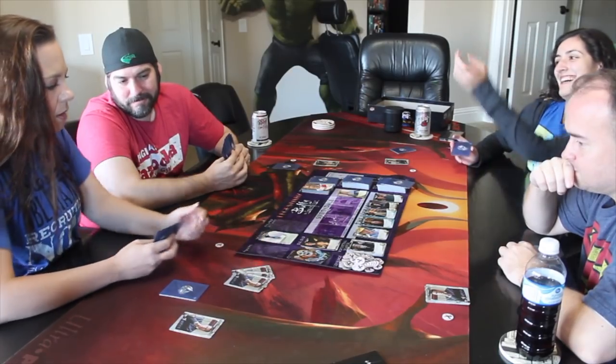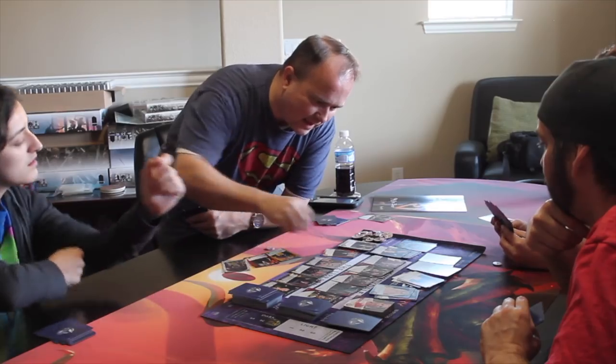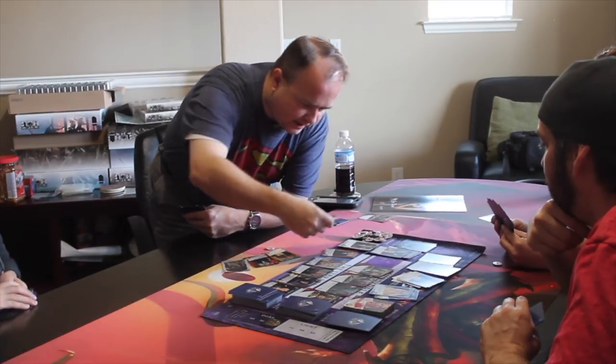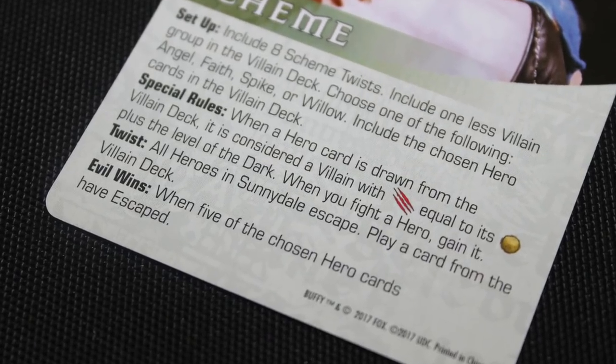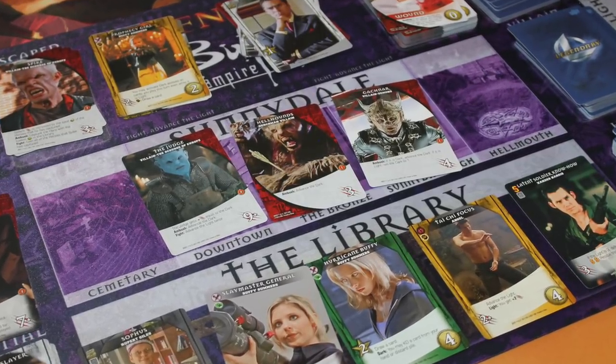So you're going around and around — recruiting cards with your recruit points from the library, attacking the villains in the town, trying to take down the big bad four times. Do that, and the good guys win. It's a cooperative game. Or, if the scheme card says evil wins, then evil wins and you are all destroyed. If the heroes win, you can tally victory points from bystanders and villains you've defeated for an individual score if you want — but generally it is a cooperative game, and it plays really well as a cooperative game. And that is how you play Legendary Buffy the Vampire Slayer.